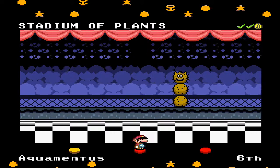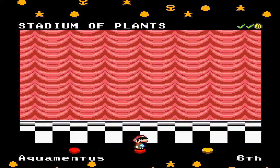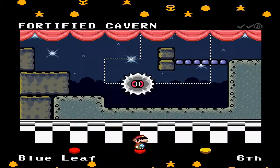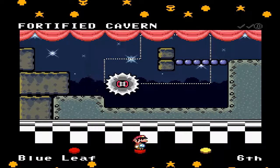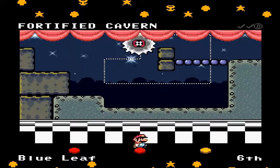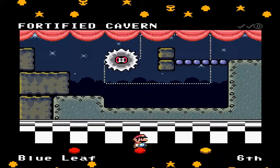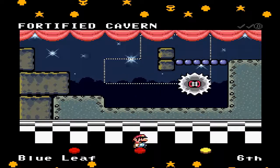So we're like one-third done here, it looks like. Next time we're going to do Forfeited Cavern by Blue Leaf, 6th place. This has been Mark, and I'll be back later with another episode of Vanilla Level Design Contest 9. See you guys then. And have a Best World Peace Day ever.